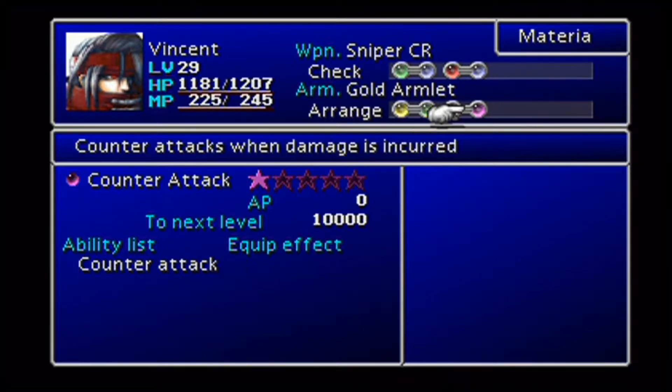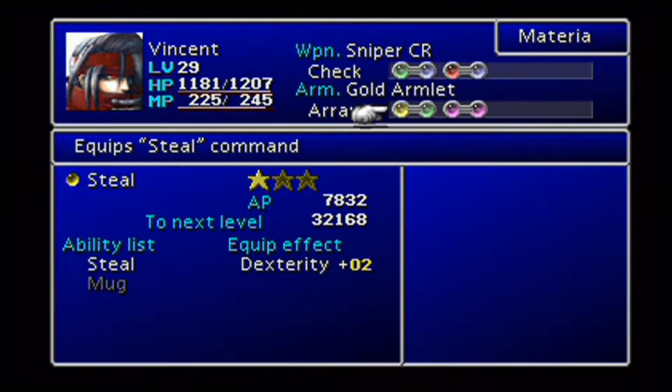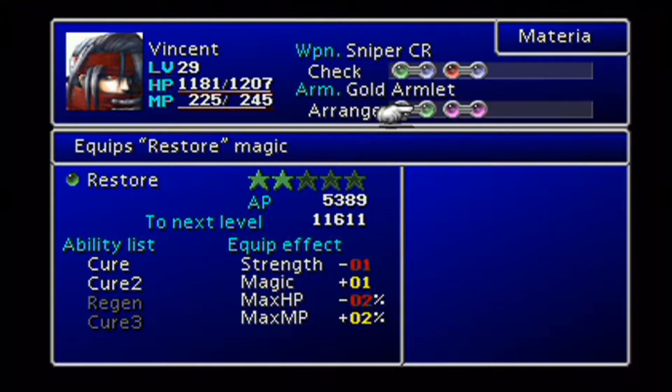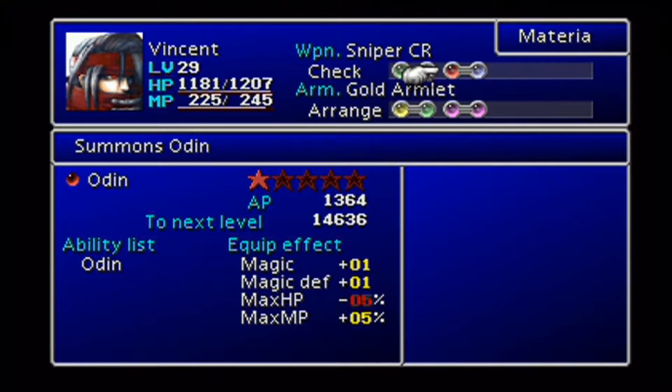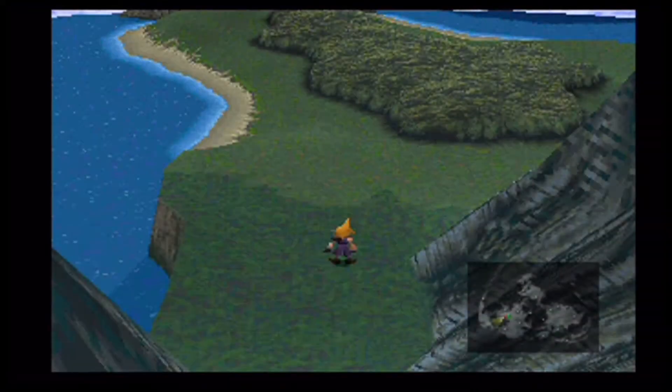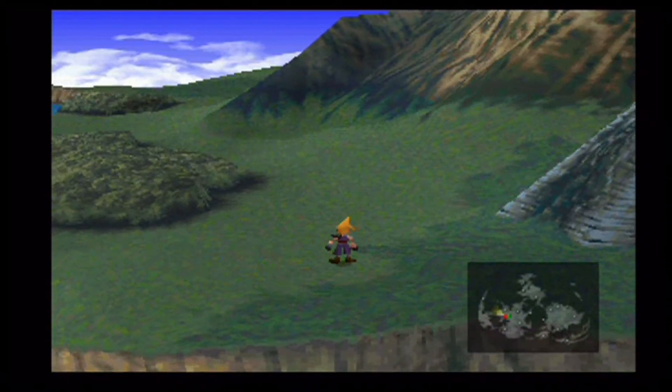We have Long Range on him because that's the best materia for this type of character, and Counter Attack along with the instant death setup. This whole setup is a little crazy. We have Steal because I want to see his Steal animation, and he has Restore as well just in case Cloud can't do it. I also learned that Odin has a 92% chance to hit enemies and is always guaranteed to kill at least one enemy — much higher than I thought. He also uses the Gungnir Lance attack on enemies that are immune to instant death, like bosses.